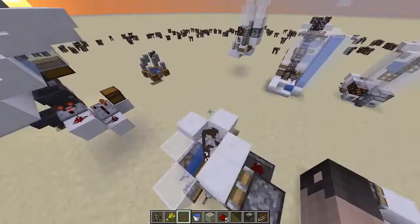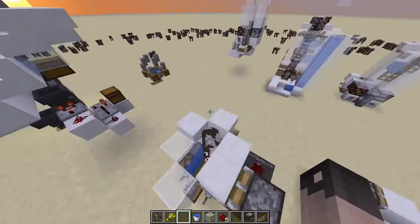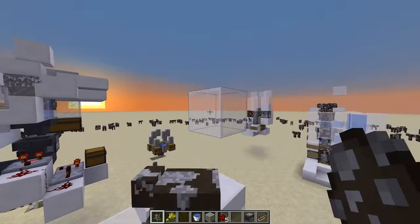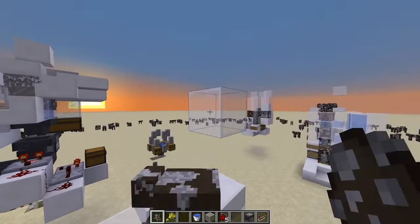There are certain things that make a cow farm efficient. First, we have to take into account the cramming effect. If you have too many cows in one spot, they will take damage and die.